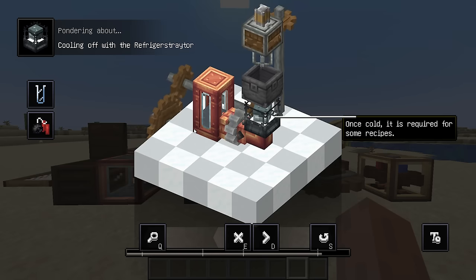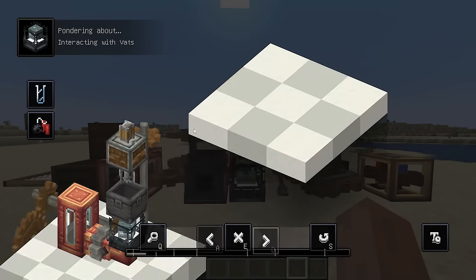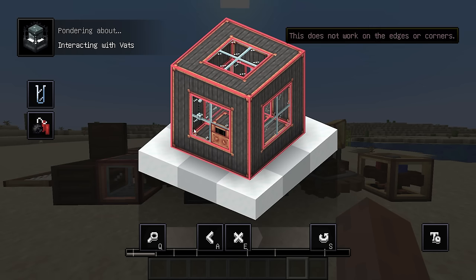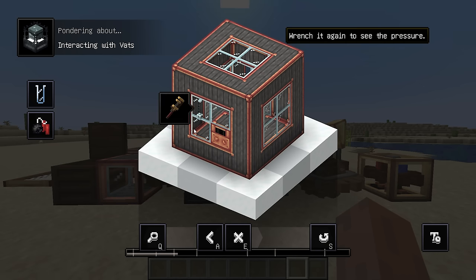Except in some specific cases, every intermediate substance added by Destroy should have at least two uses and at least two methods for obtaining. Recipes for final products are complicated but not needlessly complicated. It is hoped that Destroy provides a fun simulation of real-world industrial chemistry, but without needing an actual chemistry degree.